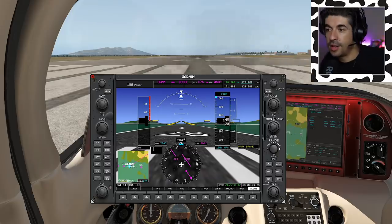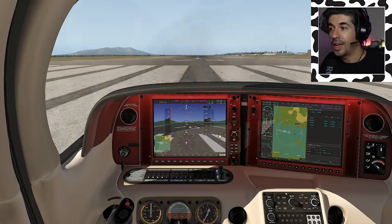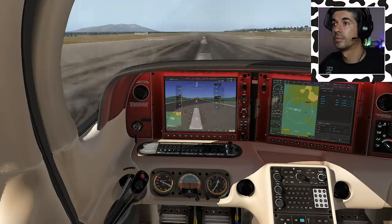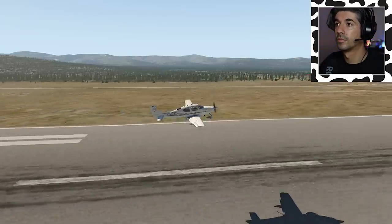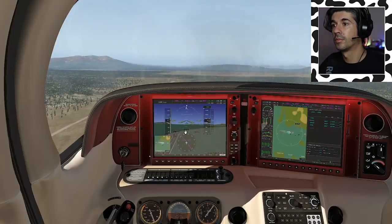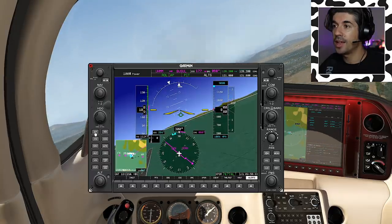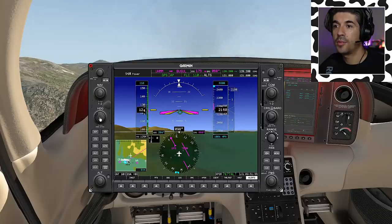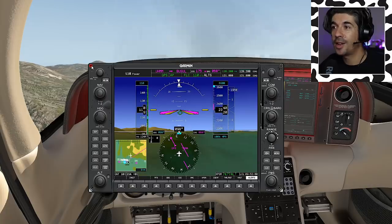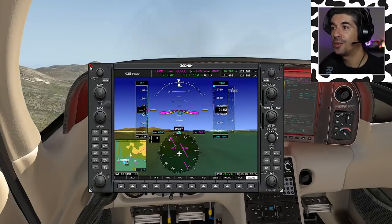Let's take off. I'm going to assume clearances. You can see on the HSI we've got a right turn; we're going to pick up our track, and once we're in the air we'll start going through some calculations. We can get our flaps away, start making our right-hand turn, and I'm going to flick on the autopilot — not just because we're in a Cirrus, but because I want to focus on fuel flow as we're climbing.